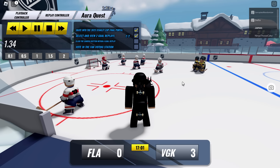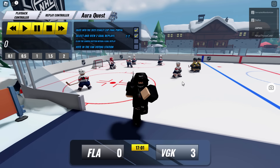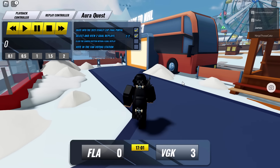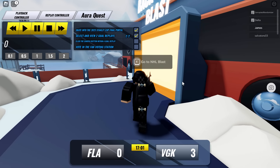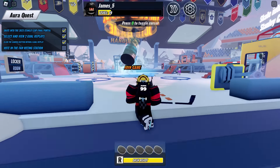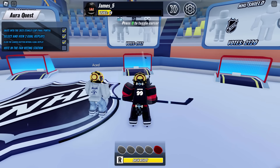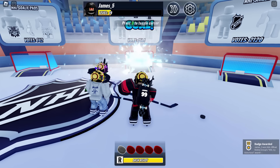Once we've done that, we're going to go back to the teleporter. We need to go back to the main spawn area so we can go and claim the prize. Let's wait for the game to load — NHL Blast. What we're going to do is just follow where I'm going. If you take a right, you should be able to find this area where it lets you select an item.